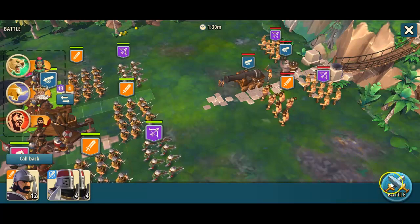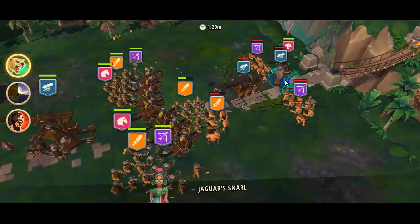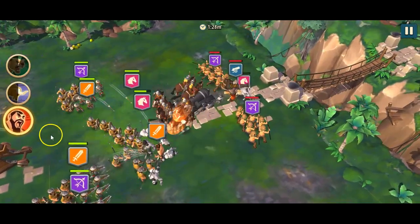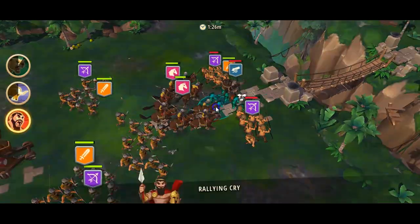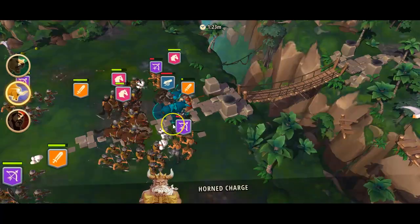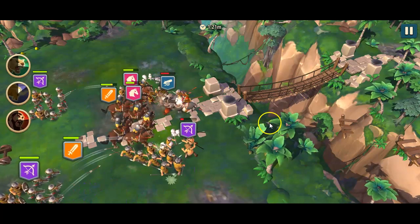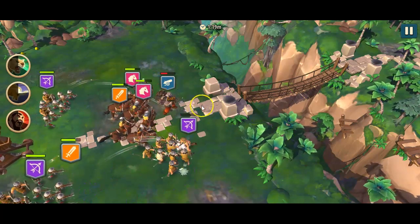We have this awesome guy down here. He does a lot of area damage, so we want him to face backplates and hit our reinforcements so he won't damage our other troops too much, because that will make the second round very difficult.